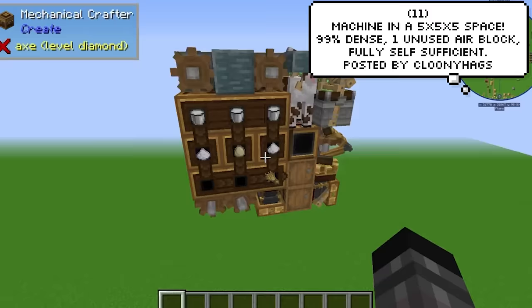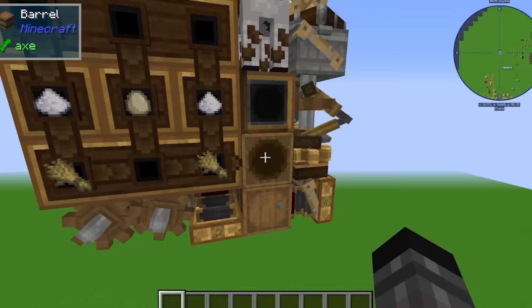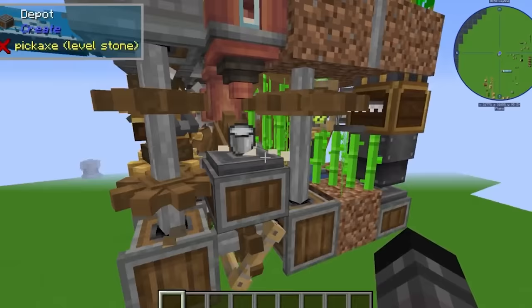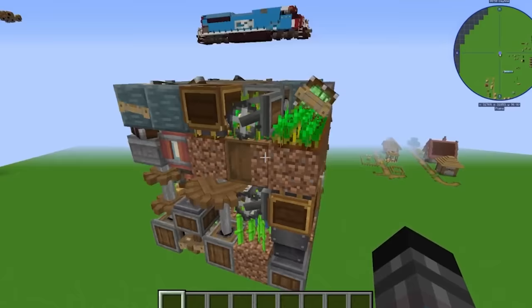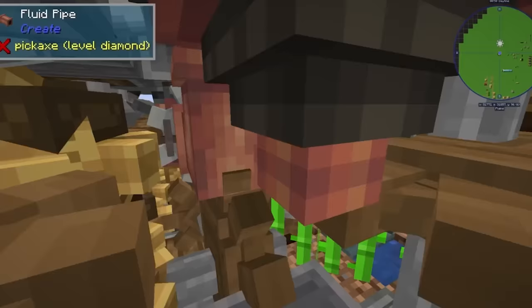Cloney Hags has created this 5x5x5 machine that will automatically create cakes. It literally handles every single aspect of the process, from the milk, wheat, eggs, and other liquids you can get your hands on. It even produces its own energy to run — now that's what you call efficient. I imagine it took a lot of time to design, but not much to build.